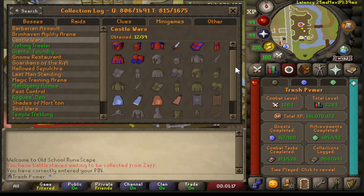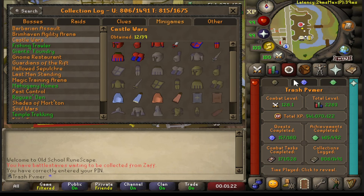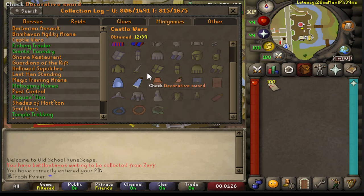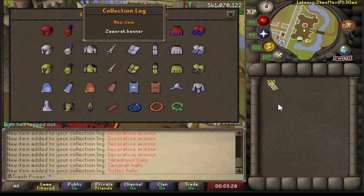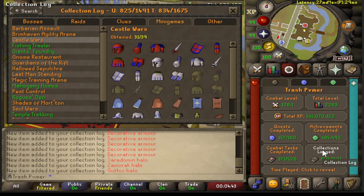This is what the collection log is looking like for Castle Wars at the moment. I have 100 Castle Wars tickets so I can afford to get every collection log slot besides the gold pieces, which are going to take absolutely forever — but I am going to do them eventually. That is so many collection logs. That should be everything, and now all I need is all of these items here. I'm looking forward to it, but at the same time I'm not.